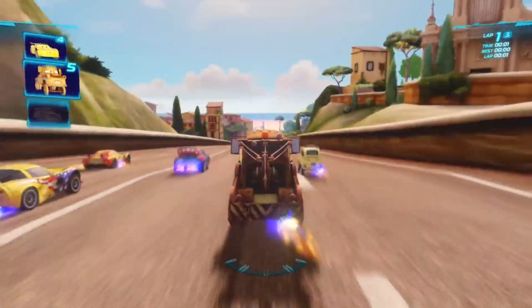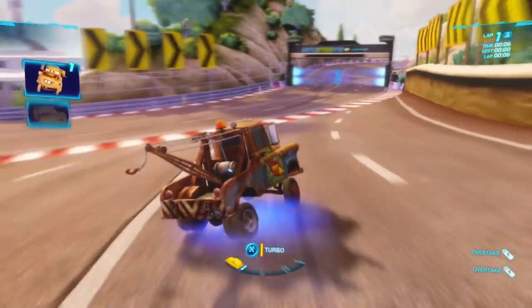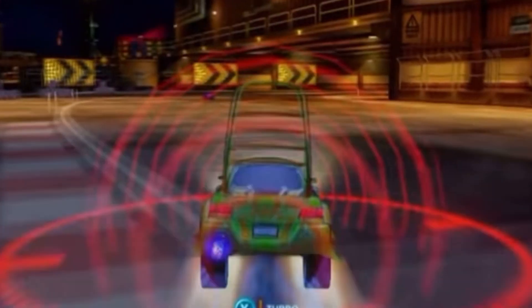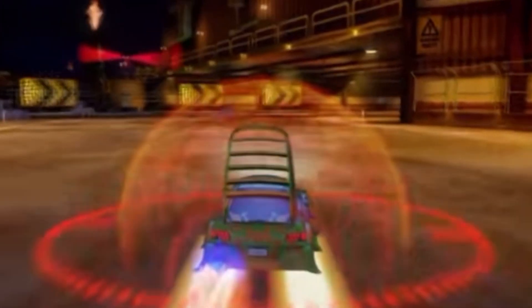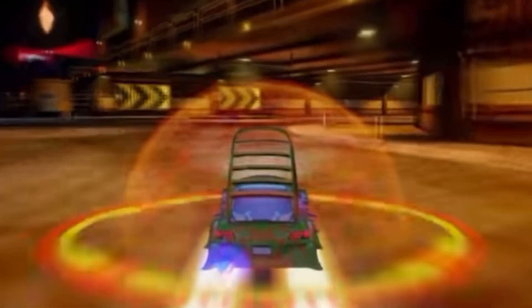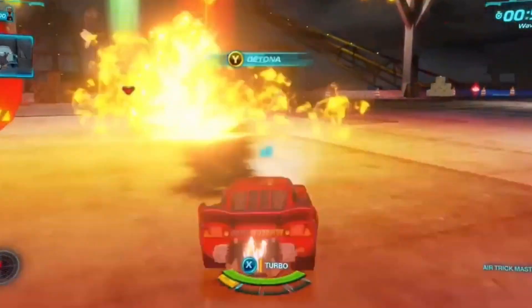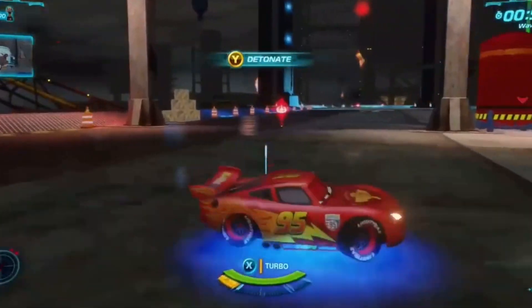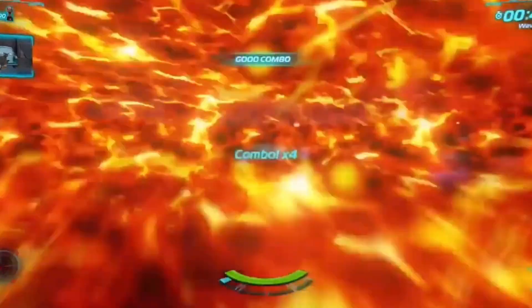Now it's time to get into Cars 2, the video game — the game where all characters are brought down to the same power level and can use several different weapons. These include force fields, a zone boost ability where you go extremely fast with a force field that knocks other opponents or cars away, and a satellite laser that destroys anything in its path.